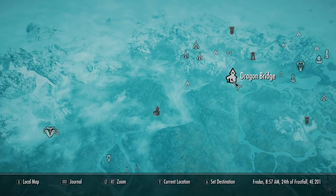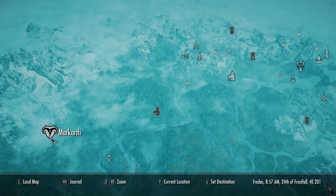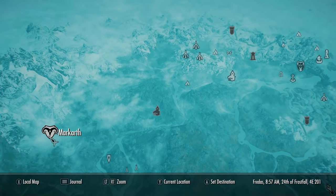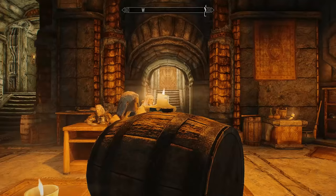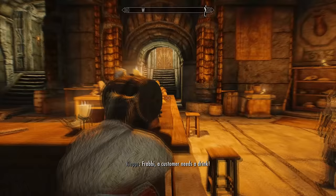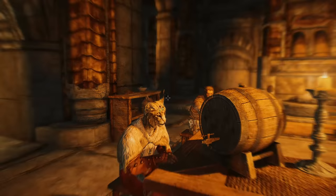This may seem like the worst place possible to kill him, but trust me, it's definitely not the case. Fast travel to Markath, found in the southeast of the map. It's important we kill him in a city to gain the special bonus reward. Once you arrive, come inside the local inn. If the target sees you near a city he will immediately change his schedule and skip that city. By sitting and waiting inside this pub until Fredas, he will arrive in Markath with no interruption.